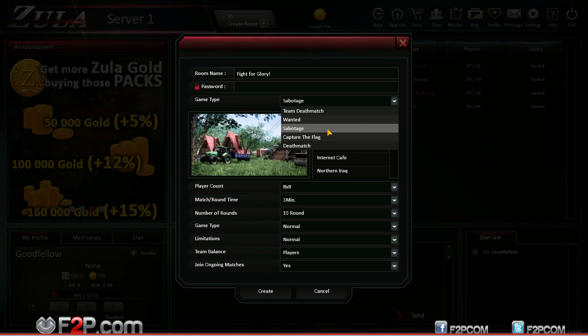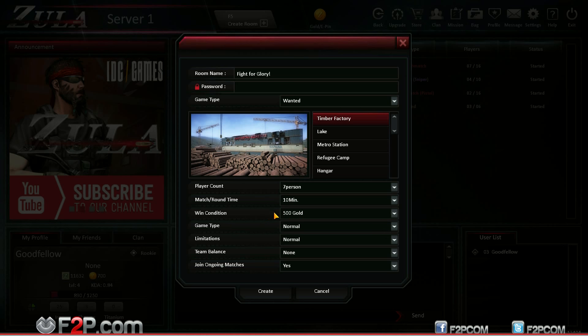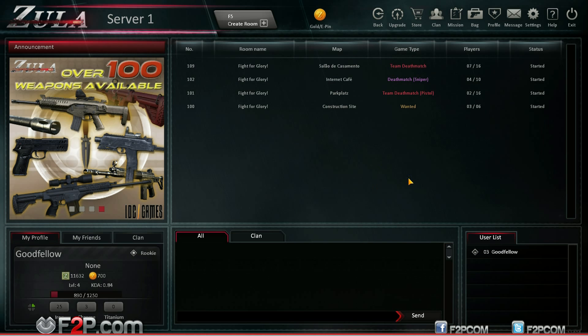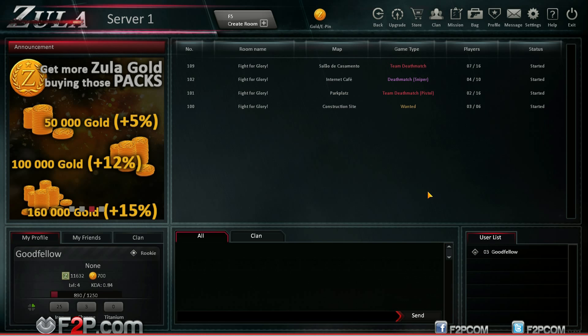So that is my look into Zula. It is free to play, you can check it out. If you liked the video and found it useful please give us a thumbs up, hit the subscribe button, and you'll find out when we release all our other videos. Check us out on Facebook and Twitter at F2P.com and over on our official website at www.f2p.com. Thank you guys for watching, I have been Goodfellow, this has been Zula, and hopefully we shall see you in the next video. Bye!